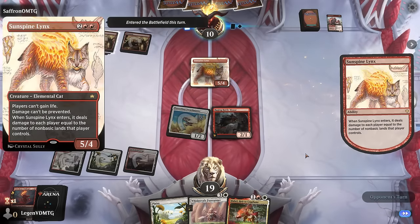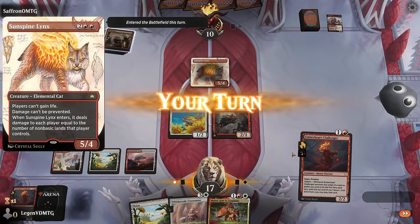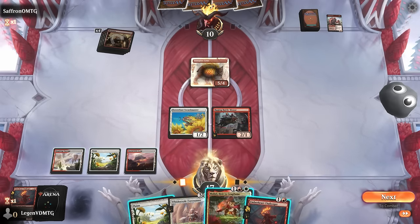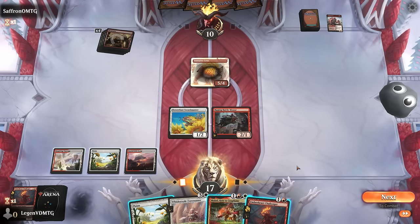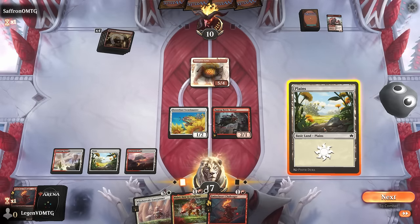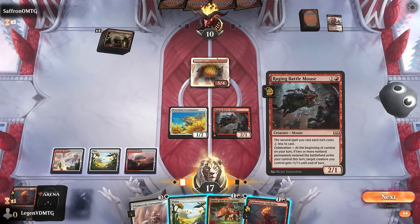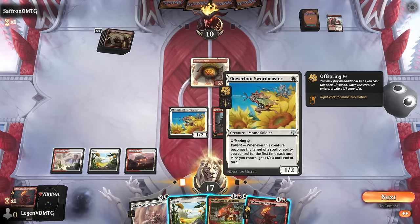Opponent plays a new Sunspine Lynx, dealing damage equal to the number of non-basic lands we control. And now another Challenger, so I can play Mabel, enable Celebration. Thanks to the discount for second spell, still play Challenger. I would have to target the Swordmaster with a Celebration trigger in order to attack with most of my creatures, so that could still work out.